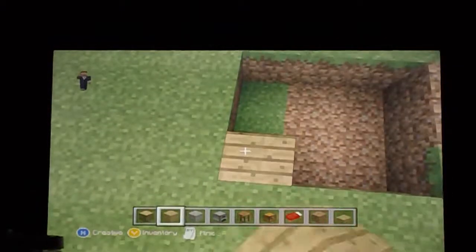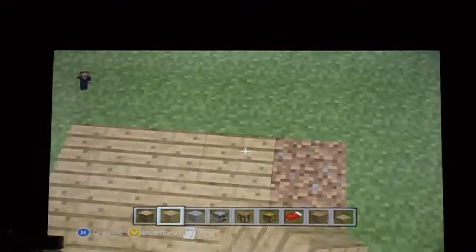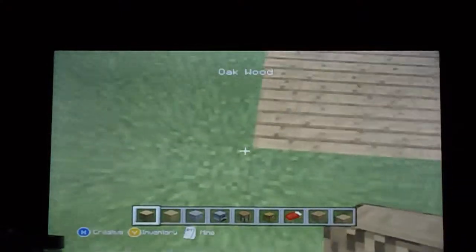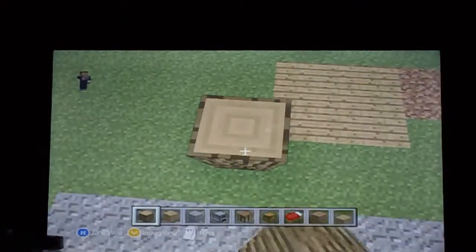Now you're going to want to take some oak wood planks and fill in the gap - the hole in the ground. Then you're going to want to take your oak logs and go up by three.